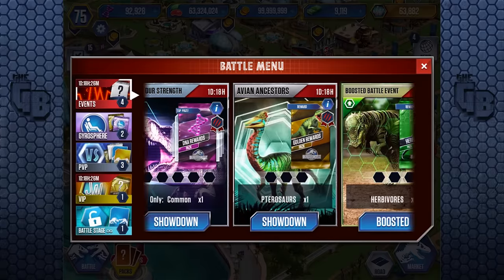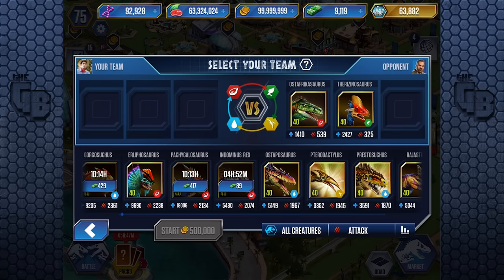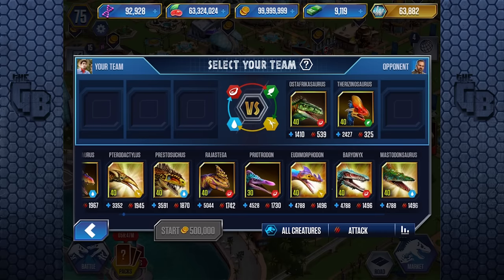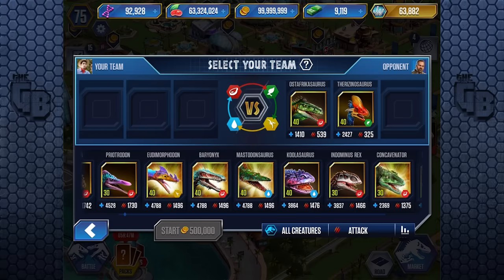Let's test it out in the battle arena. In Avian Ancestors it's placed pretty high — not as good as Pterodactylus or Prestosuchus, but up there. Interestingly, it has exactly the same health and attack stats as Mastodonsaurus and Eudimorphodon. Three dinosaurs with completely identical stats — that seems very lazy. We saw this in Jurassic Park Builder too; it feels like they're saving on memory or code.